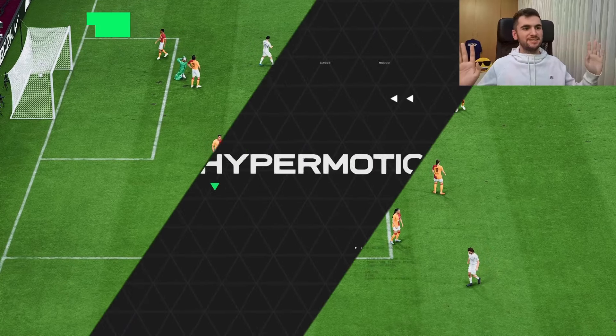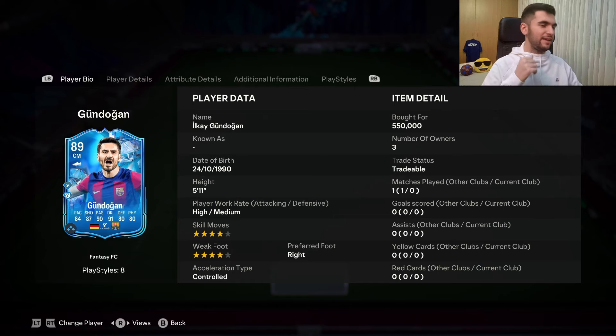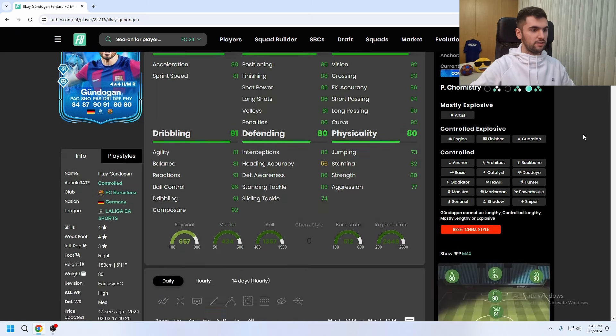Hello, welcome to my channel. Today we will look at 89 AFC Fantasy Gundogan. He is 5-foot-11 with high/medium work rates, 4-star skills, 4-star weak foot, right-footed. He can play CM and CDM as well, and he is definitely worth trying.